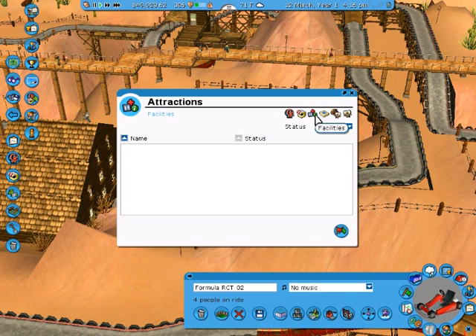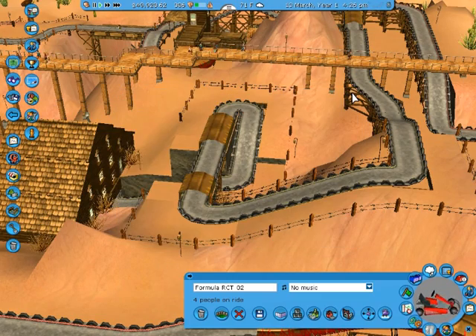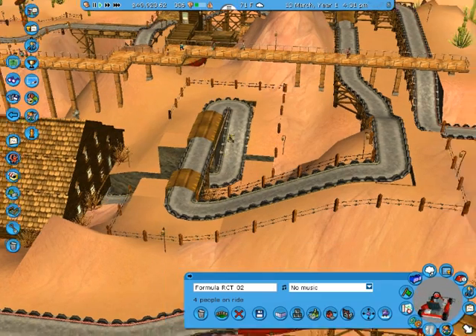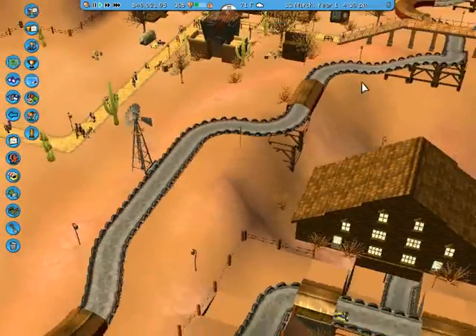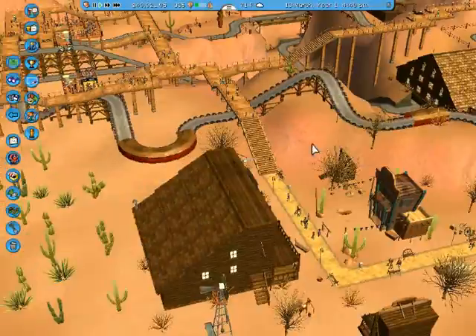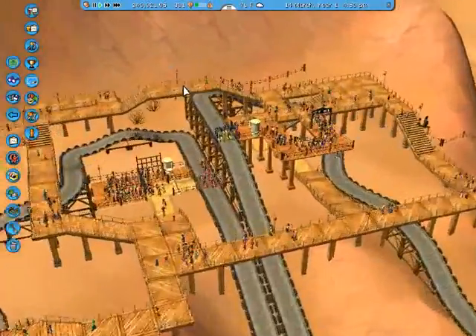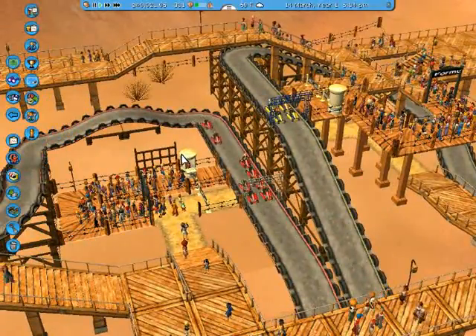And the only two rides we have — and no shops, no facilities, nothing at all. Alright, time to go to work. Y'all ready? Let me find out where the entrance is at. I'm guessing these are the lines for them over there.